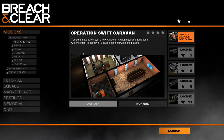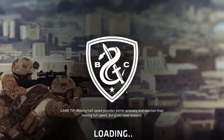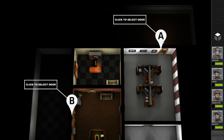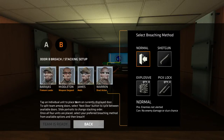Let's start the first mission — Operation Swift Caravan. Terrorists have taken over an American-Afghan business trade center with the intention to destroy it, and our objective is to secure a foothold within the building. When you first start you can pick one of two doors: Alpha or Bravo. I can pick one to four guys to start at one or two of those doors, setting my team up wherever I like.